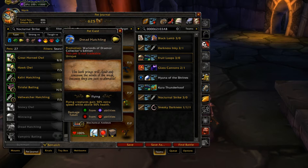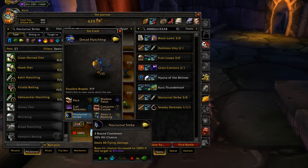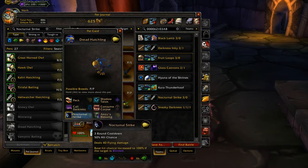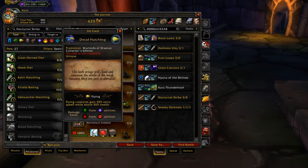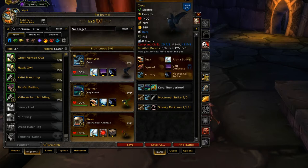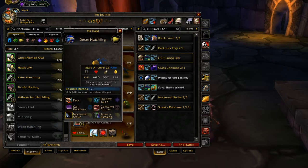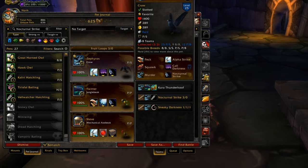The Dread Hatchling — in order to get this pet, you get the Warlords of Draenor collector's edition. It's a tier 1 pet because it's a power/power type with the thing crows can do, which is called the Darkness and Nocturnal Strike combo. Only crows can actually do this — they're not the only pets who know Nocturnal Strike, but they're the only ones who put out a blind as well as use the blind with Nocturnal Strike. Dread Hatchling is better, but I don't have it and I wouldn't pay for the collector's edition to get one.